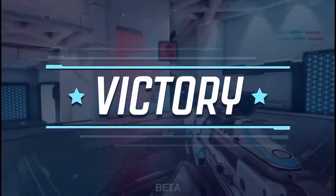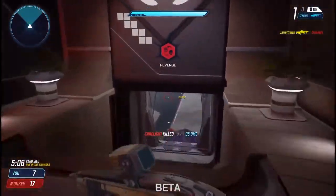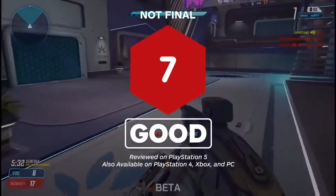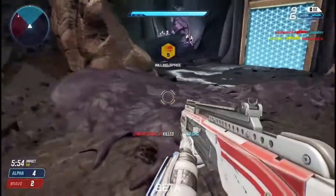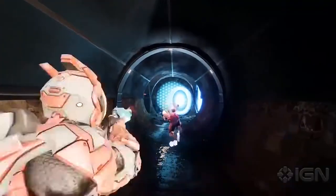1047 Games is clearly aware of this issue and specifically delayed the official launch to address it, so we're holding off on a final review score until Splitgate officially comes out of beta later this month. But if we had to score it now, we'd give it a 7 for good. Check back soon after launch for the final verdict. For more on shooters, check out our hands-on preview of Back 4 Blood and our review of The Ascent. And for everything else, keep your sights set on IGN.